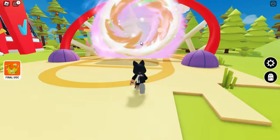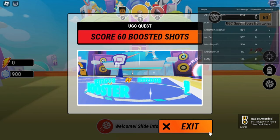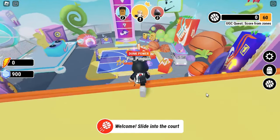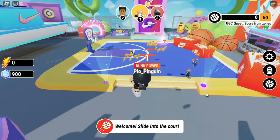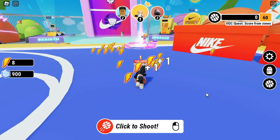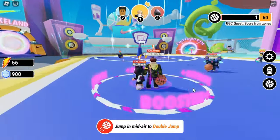Let's go to the first quest — the basket quest. For the basket quest, you have to earn a 60 score boosted shot. It is very easy. Just need to stand on the booster area and shoot the balls.